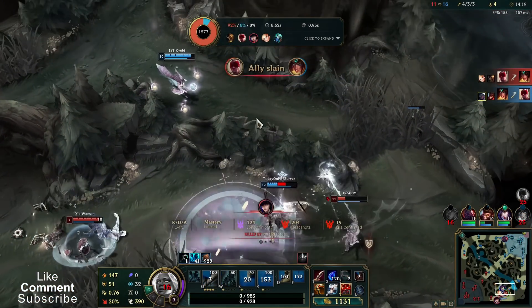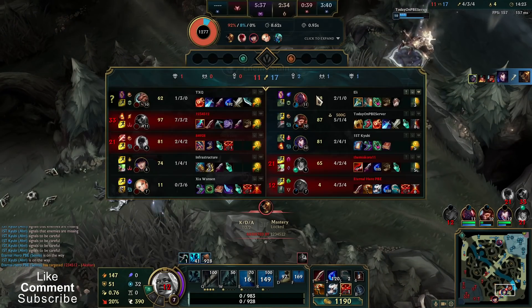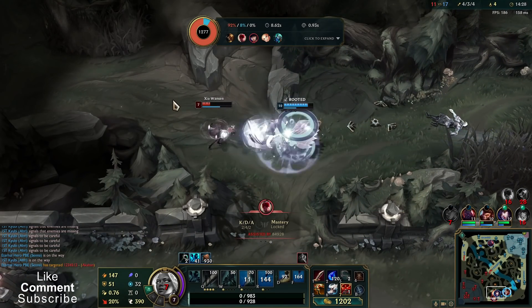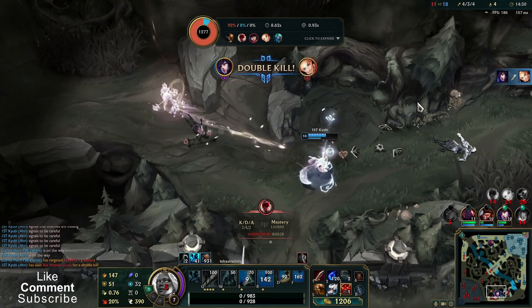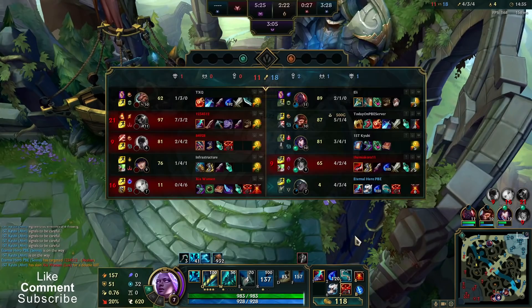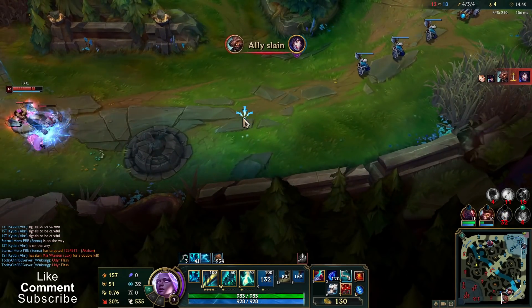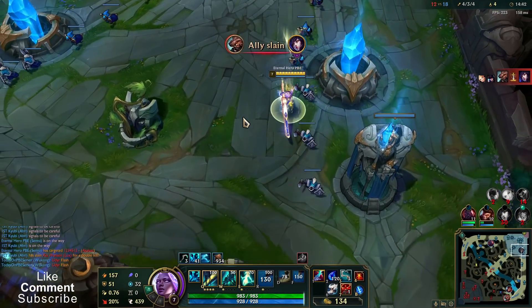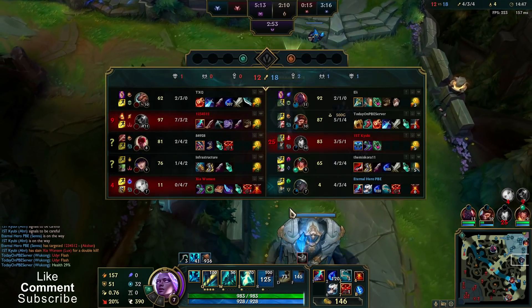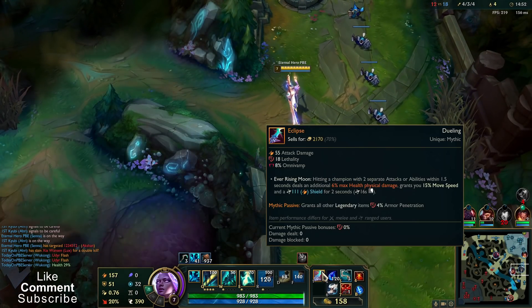Senna is usually hated so I got focused first. If they can finish off Akshan it's worth it. Also the fight wasn't that necessary because there was no objective. I see my teammates took kills. I pressed ult and it was okay, but sadly it wasn't enough to survive. Now I have it a bit easier with my mythic item granting shield.